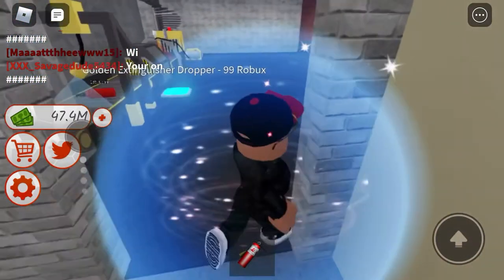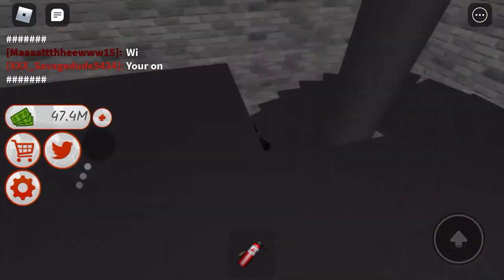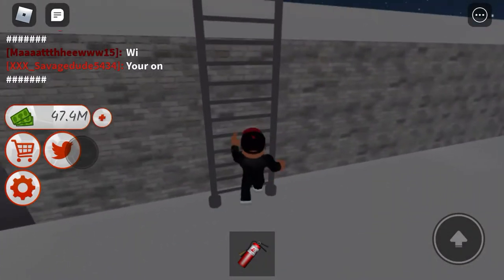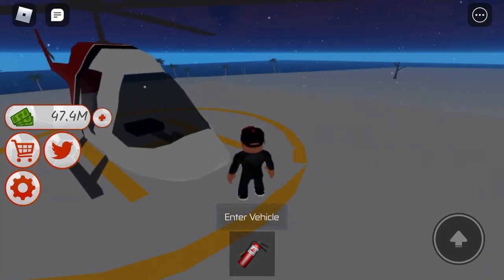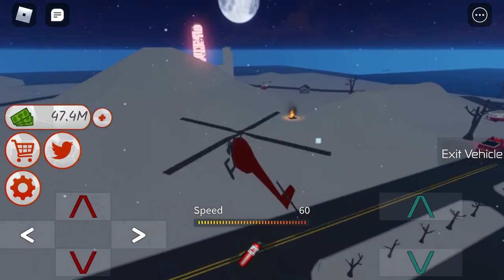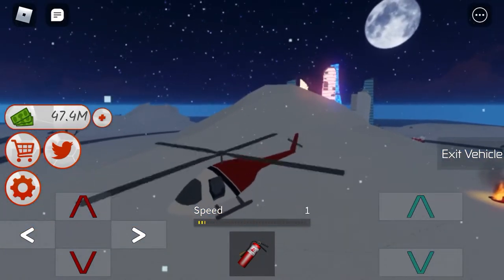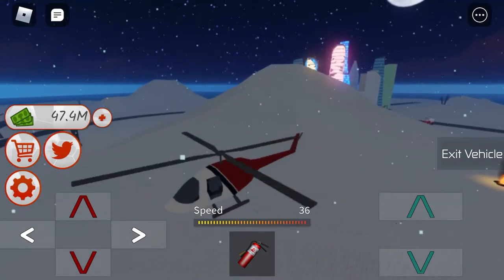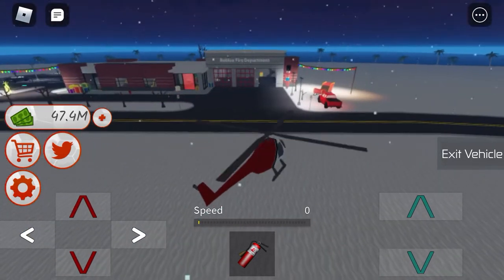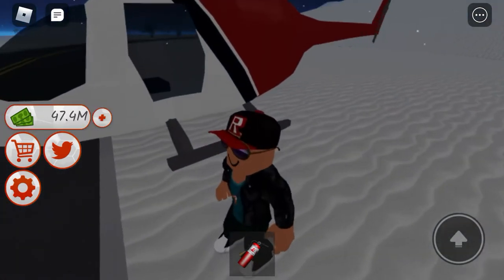If you guys thought units one, two, and three were nice — well, get ready ladies and gentlemen! I present to you unit number four: the helicopter! You can fly this thing — it's so nice. It flies good! Up it goes, down, you can turn, go straight, go back. I'm going to leave it right here. Isn't it beautiful? That was unit number four.